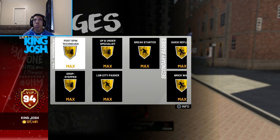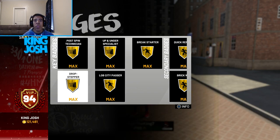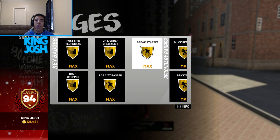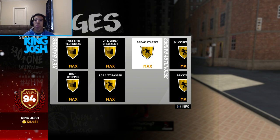I also have brick wall, which is a very good badge. For my primary badges I have post spin technician, which helps me abuse guards, drop stepper, and up and under specialist — an underrated badge because if I do an up and under I get a boost on my shot and faking my guy out helps even more. Last up I have lob city passer and break starter. Break starter is amazing — every time I get a rebound I can just chuck it down the court, though in pro-am full court passes are harder because the sliders are up and the court is bigger.